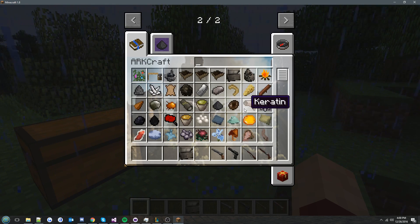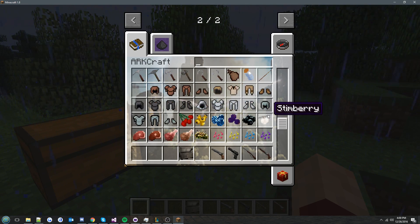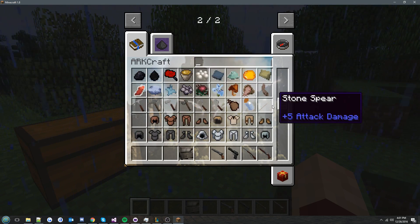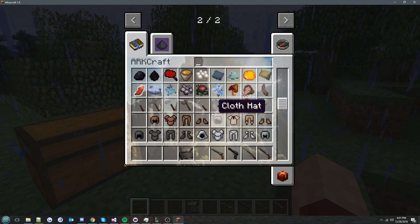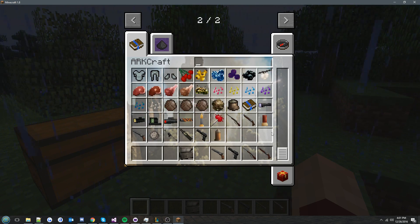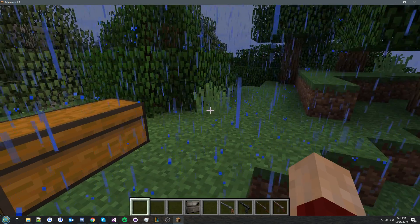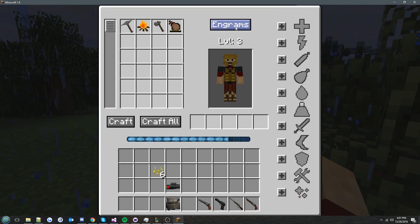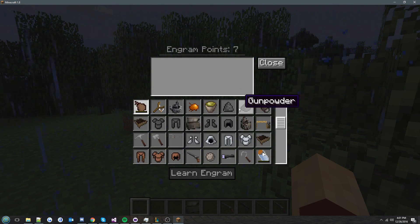So, we've shown guns, water stuff, and we've also got some nice armor models, a spear, and other Ark-style tools.